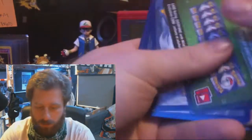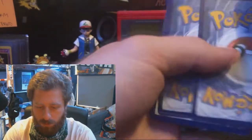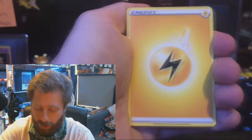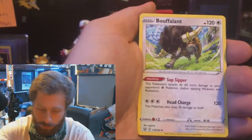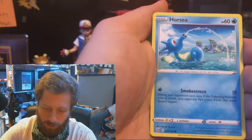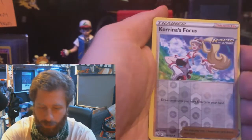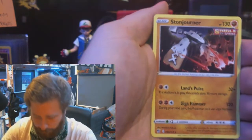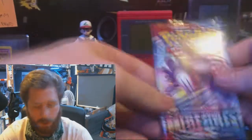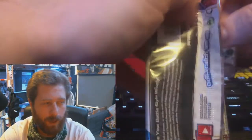I think there's a Grumpig in there. Lightning Energy, Lightning Energy, Pignite, Scroll of Swirls — boof. Lickitung, Horsea, Horsea, Manky. I was wrong about that Grumpig — that was Formantis. Karrablast, Stonjourner. I feel like I had that exact pack before. Last Urshifu pack art from this Battle Styles booster box.